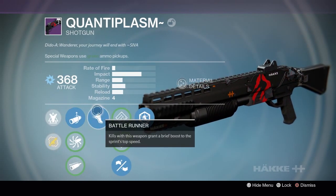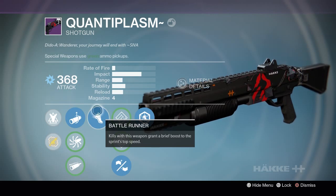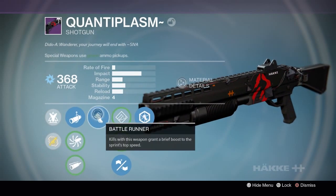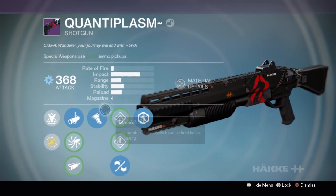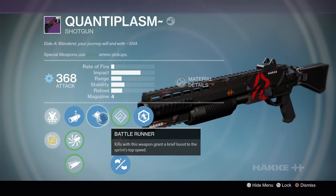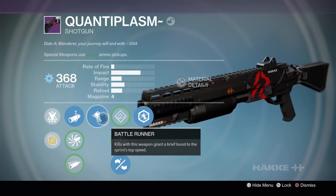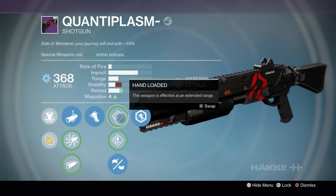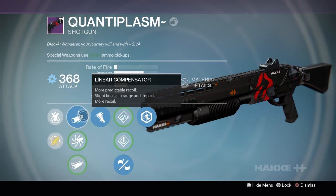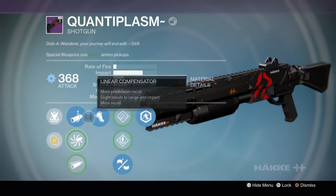It's got Battle Runner, so you have speed after getting a kill, and I like that a lot especially for shotgunning — it makes you super fast. It's also got a perk which gives you more armor while that perk is active. So basically you're faster and have more armor after you get kills. Down the middle it's got Smallbore or Hand-Loaded, which aren't the best, but it gets you close to enough range as you'd normally want.